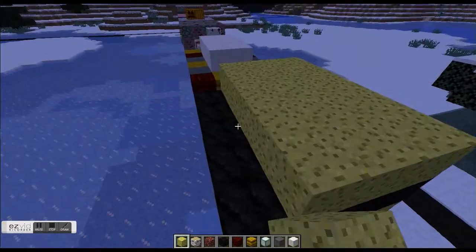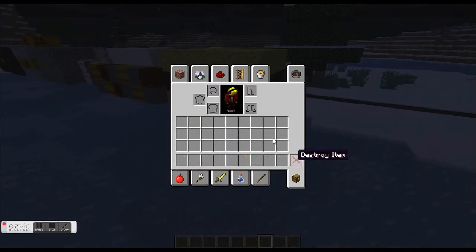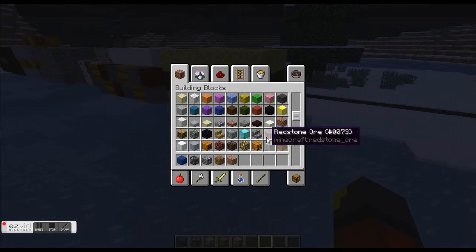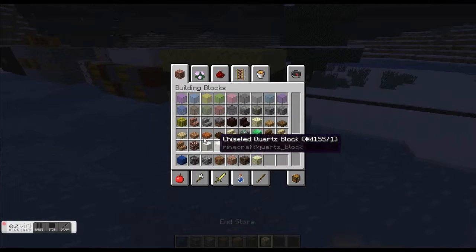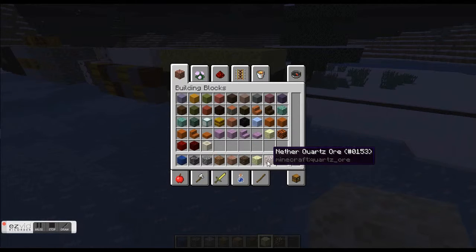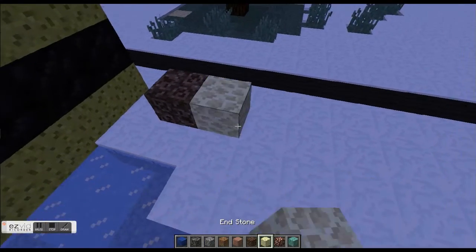I think I'm probably going to be doing six in this episode. Let's get some quartz, some bedrock, some cobblestone, some dirt, some granite, some soul sand, some end stone, quartz ore, prismarine, soul sand, and end stone.